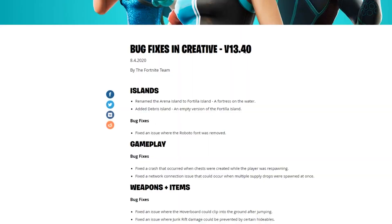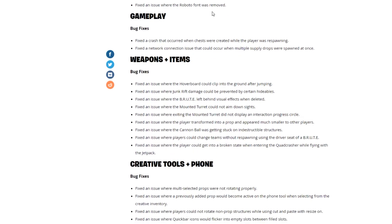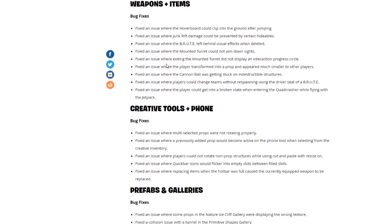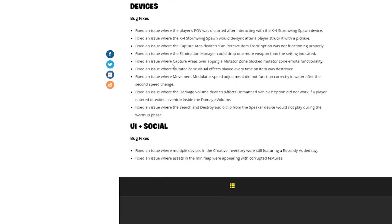The rest of this version 13.40 update is mostly just bug fixes. The key ones to be aware of: Roboto font was removed for a while and now it's back. When you multi-select things you couldn't rotate them without it being glitched, and that is now fixed.